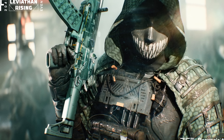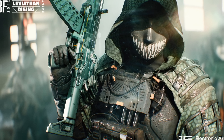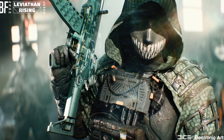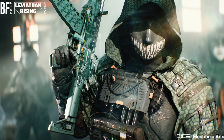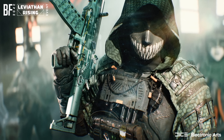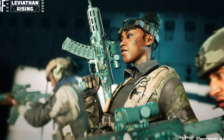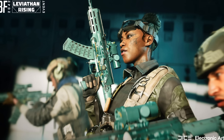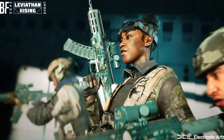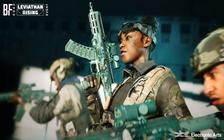In the second week you need 15 ribbons for the Marked for Death weapon charm, 40 ribbons for the Domain Authority vehicle skin for the Apache helicopter, and 75 ribbons for the Denial of Service specialist set for Casper. You'll also be able to claim one free item per week: the Leviathan Division weapon charm in week one and the Activation weapon skin for the AM40 in week two.